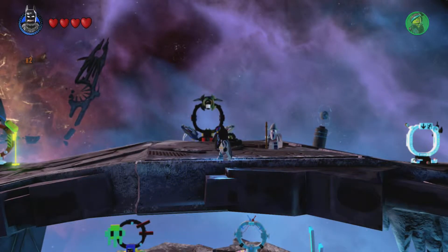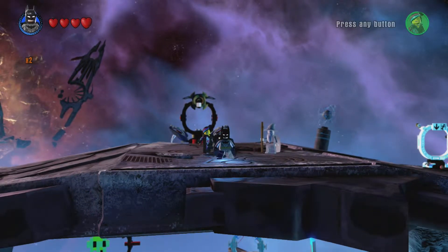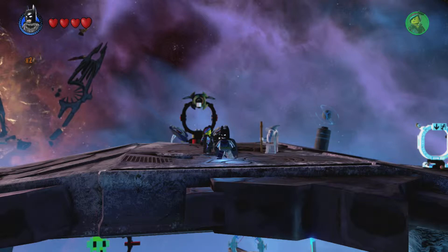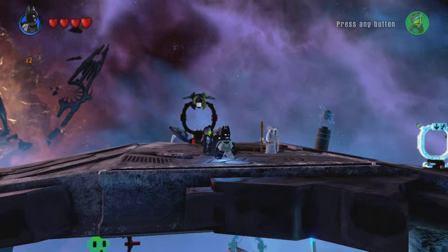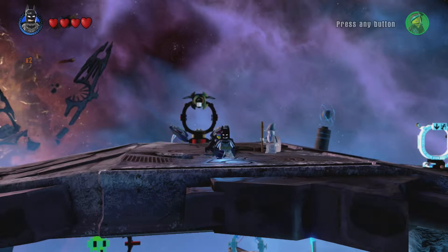Hey guys, my name is Ethan. Welcome back to Backlog Games. Today we will be reviewing the starter pack — it gives you these characters at the start of the game. Let's do it! Okay, Batman: he has grapple, so he can grapple on to those little orange switches.